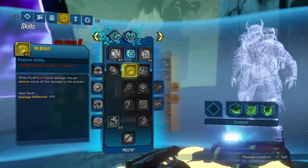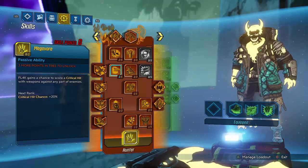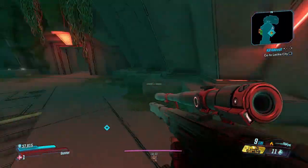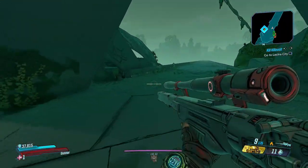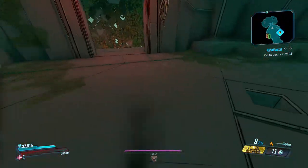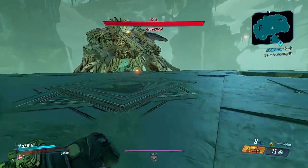You can go ahead and pause it there. We're gonna switch over to Moze. Here we are with the Wedding Invitation on Moze - fun fact, I had a level 50 Moze and had to level her up to level 53 before I could even equip the Wedding Invitation. But we're back, we're ready to go. We're gonna hop straight into it, test this weapon against Grave Ward, and wrap up the video.